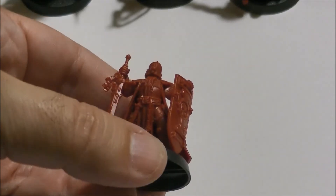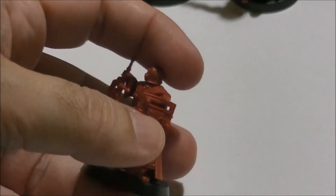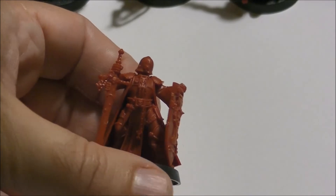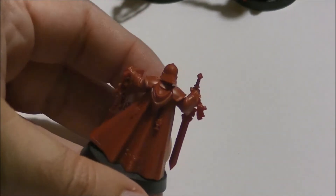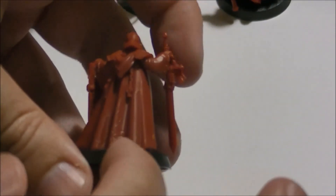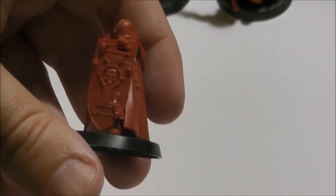Here we have the Crusader — the guy with the shield. The only problem was I had to glue the hand that is handling the shield, because by mistake I cut the pin to keep the hand in place. But it's not a big deal — I just glued it anyway. You can see there are so many engraves on the clothes, so it's not that simple. The shield looks nice.